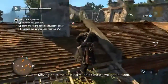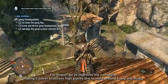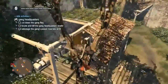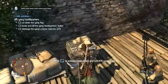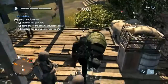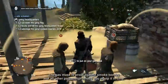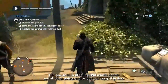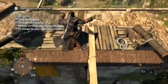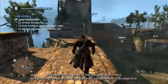Moving on to the next barrel, this time we will get in close. For Rogue, we have improved the navigation, making it easier to access high places and to move around freely and fluidly. As the barrel breaks, Shay uses his gas mask to protect himself. The gas mask is proof against smoke bombs and all other poisons, provided you equip it in time. Moving into the heart of the gang headquarters, let's destroy the third and final barrel to complete our first objective.